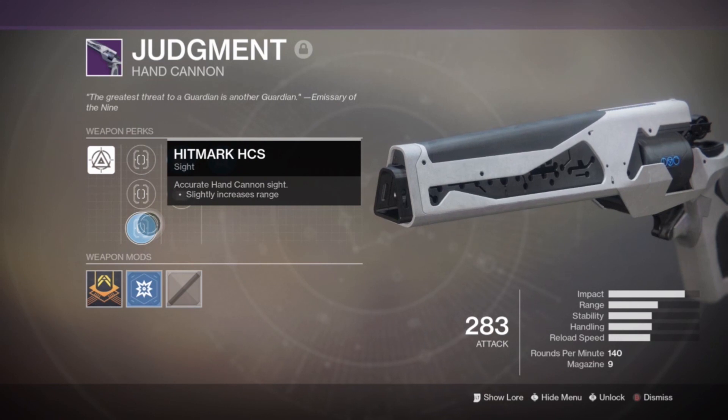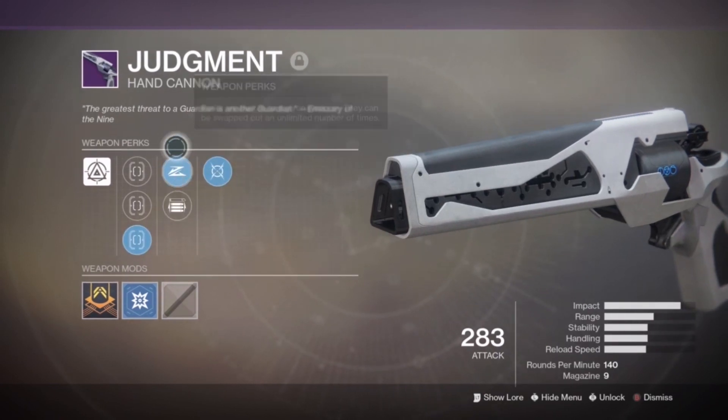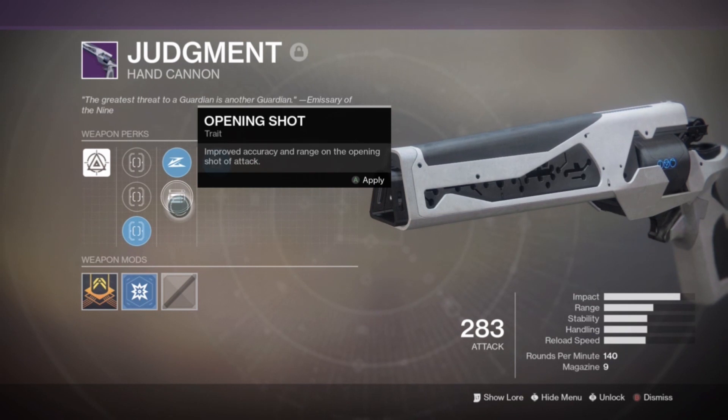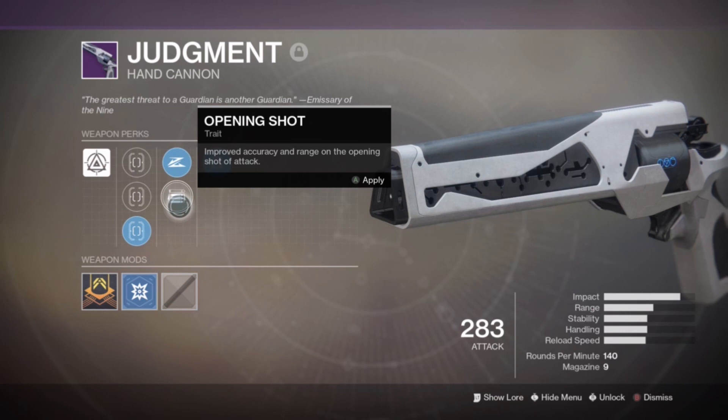Each one of these guns has a unique trait perk — whenever you slide you get a partial refund on your magazine and it temporarily boosts your stability and range. You can either pick that or an alternate perk; each weapon's alternate is different. For this one it's Opening Shot, which improves accuracy and range on the opening shot of the attack, which is really nice on a hand cannon.